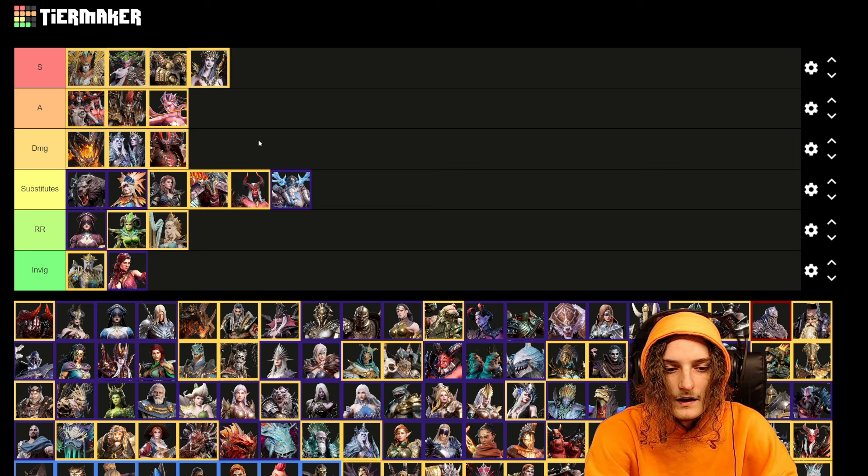For invigoration you can use Constance or Dolores. Constance is most popular because she doesn't take up a platform spot. You can make Dolores work, especially if you're using Helga or a ground-based nightmare team, but Constance is by far the most popular choice.